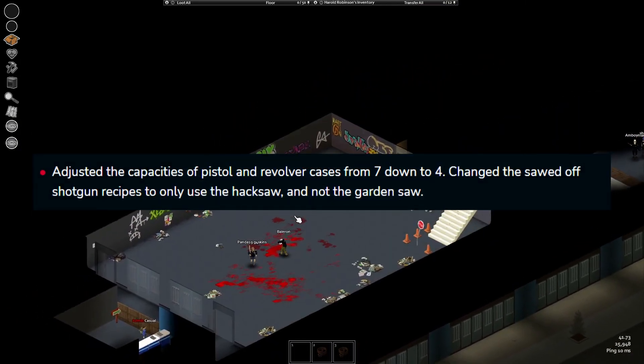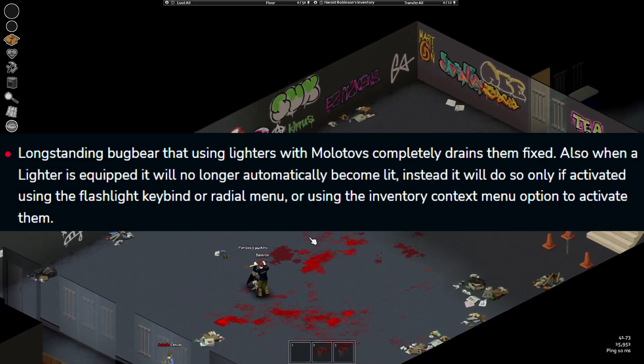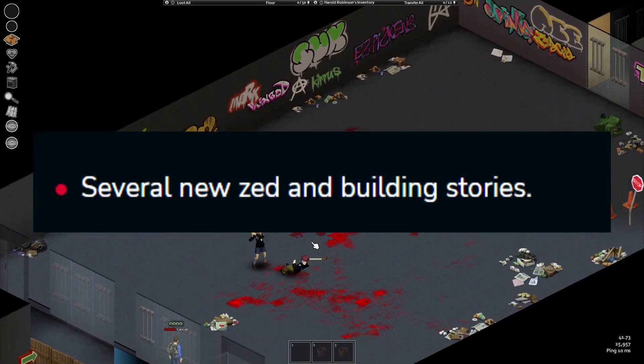The sawed-off shotgun recipe will only use the hacksaw and not the gardener's saw. Lighters are fixed and won't completely drain upon equipping, and they will be turned off by default when you equip them. Several new Zed and building stories — they're always welcome.